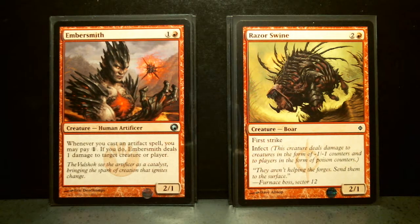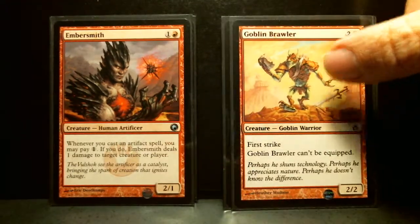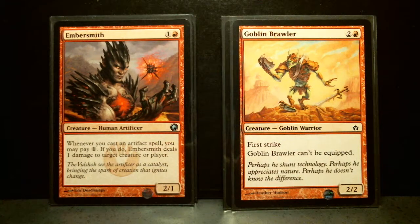Razor Swine is one of these interesting creatures outside of blue, green, and black that have Infect from New Phyrexia. It's also got First Strike. It's a 3/2/1. Goblin Brawler is a goblin from Fifth Dawn — I've got two of them.